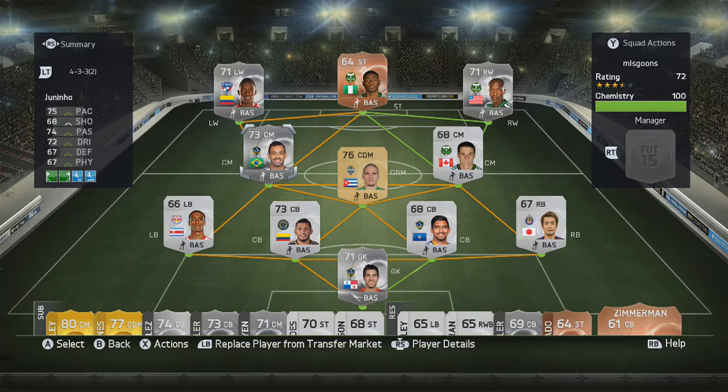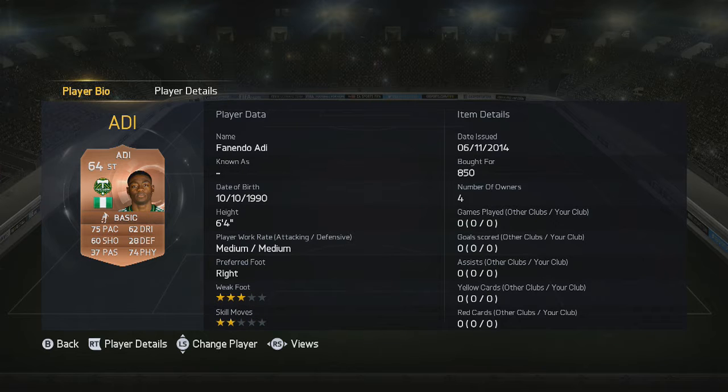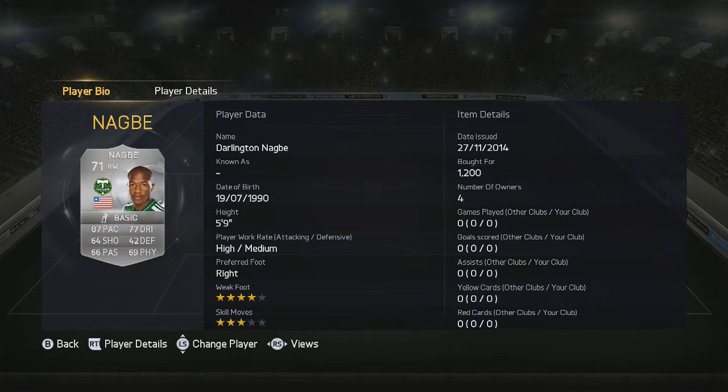What's up guys, as you can see I'll be having something a little bit different. I've been doing career mode mainly, but we'll be having this squad. We're taking a look at this lineup, a 4-3-3 with MLS internationals. Castillo has four-star skill moves, amazing pace, four-star weak foot. Adi is only a 64 overall, but his strength and heading ability is amazing as you'll see in this video.